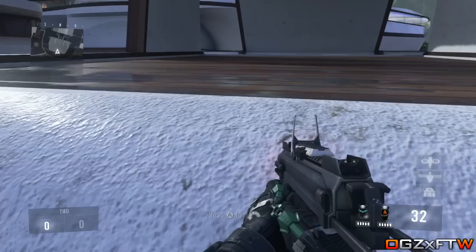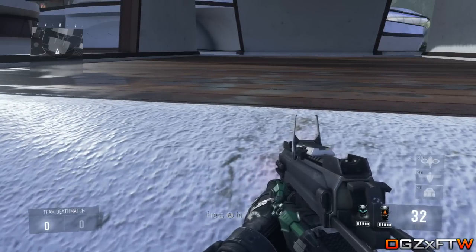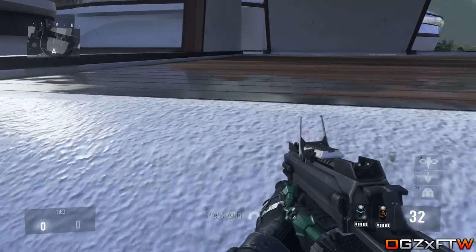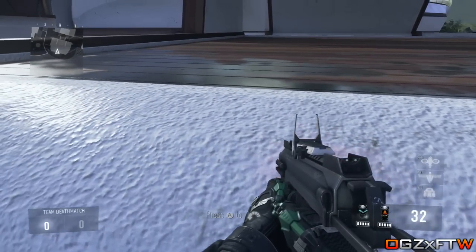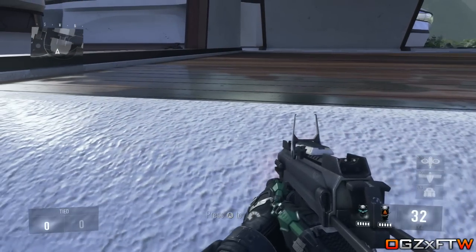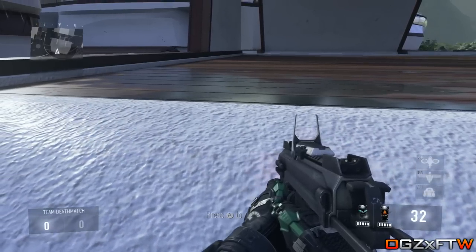Then what you are going to want to do is just move forward, and what you will see is that you slightly breach into this white texture. Now once you have breached into it a little bit, what you want to do is move down to the left-hand side very, very slowly, and you want to just keep pushing towards the wall because you actually need to get far enough in so that you can get into the secret room.